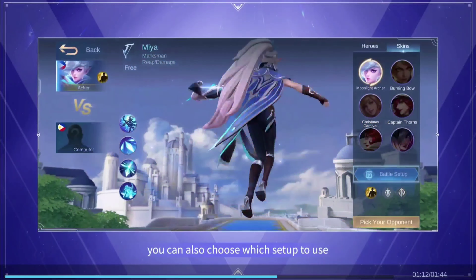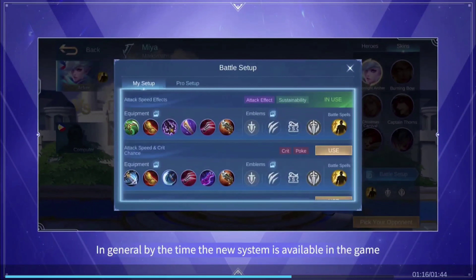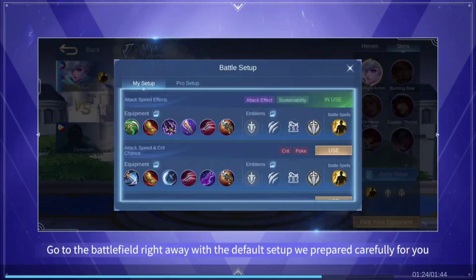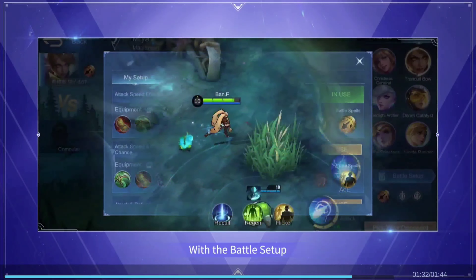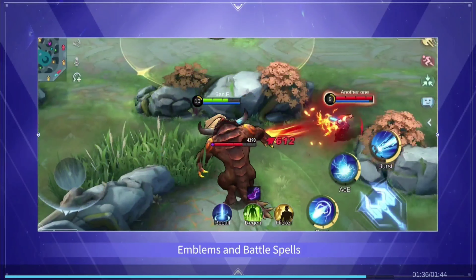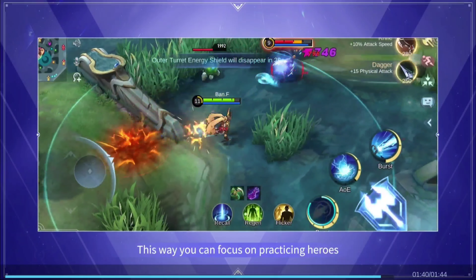After the hero is picked, you can also choose which setup to use. By the time the new system is available in the game, you won't need any other preparations, even if you are playing an unfamiliar hero — go to the battlefield right away with the default setup we prepared carefully for you, or choose an alternative setup if you want. With the battle setup, you can make an easy choice when applying builds, emblems, and battle spells, so you can focus on practicing heroes.